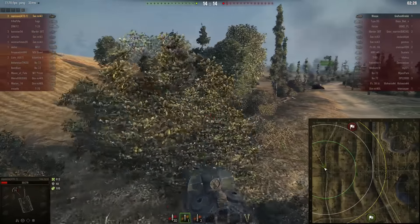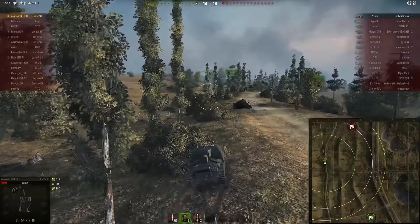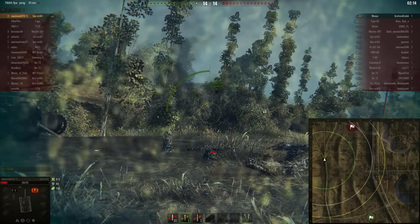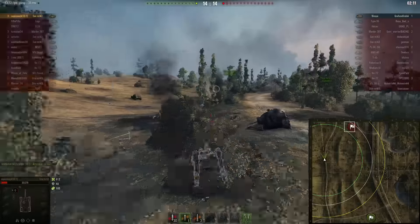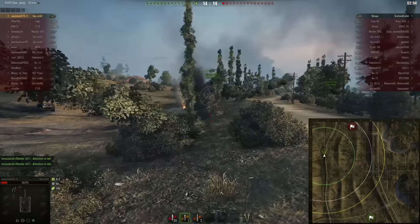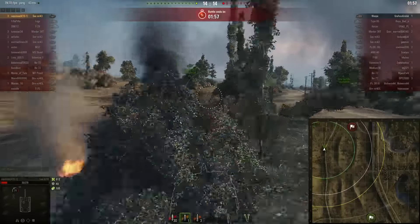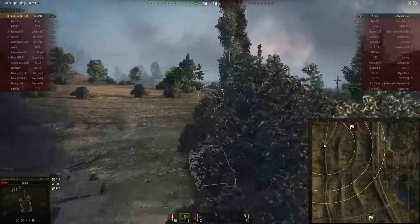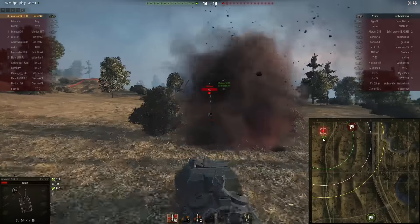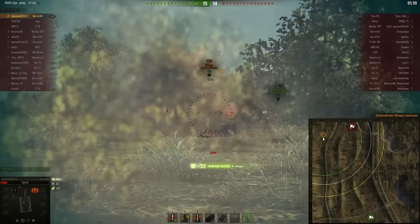I know the last position of the enemy RT, but maybe he moved. Let's see if he's still there. I'm using these bushes to stay hidden. Time is running out — I have to find him and with a little bit of luck, kill him. I was spotted, so he's here. Blind shot. I see him after he shoots — lucky me, he missed. Now it's my turn. And we win!